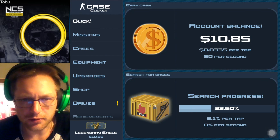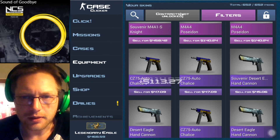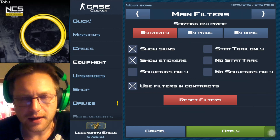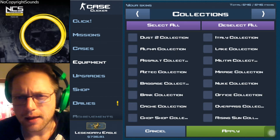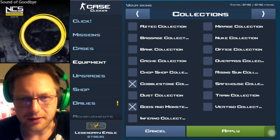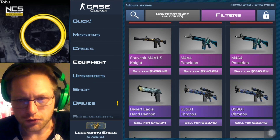This first episode is going to be some account cleanup — we have some pretty awesome items but we don't need them, so I'm going to be selling some stuff. In the next episode I'm probably going to be unboxing some stuff, and there may be more account cleanup in the third episode because I'm pushing towards some really cool stuff in the Case Clicker campaign.